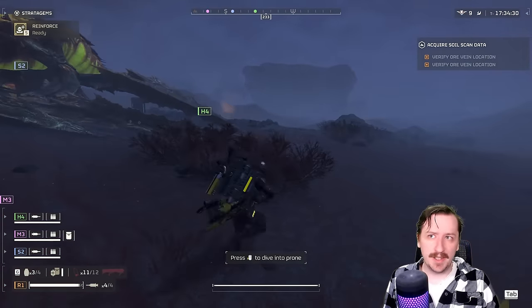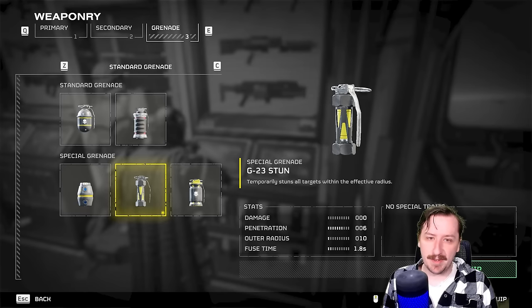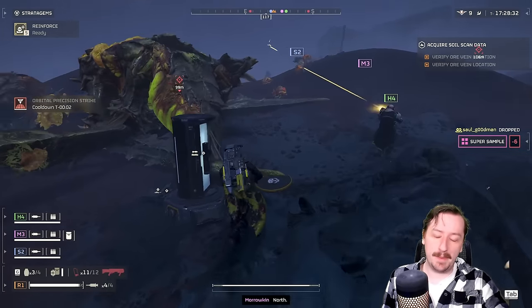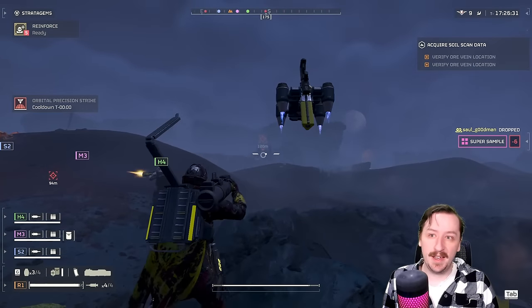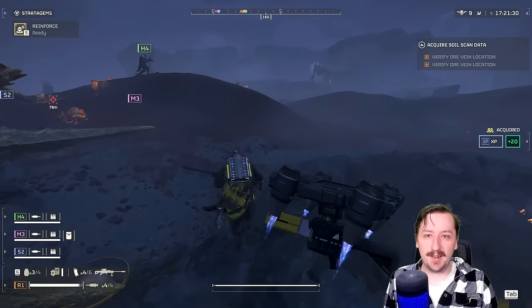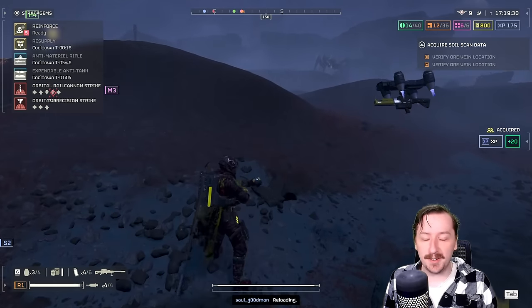For grenades, really anything works, but I really like the stun grenade with the Anti-Material Rifle. Toss it out, stun big things like Chargers, walk around the back, and dump the whole magazine into them — you'll have to wait for them to bleed out, but they will die. Or you can hit a Hulk with it, two-shot it in the eye, and the Hulk is dead.